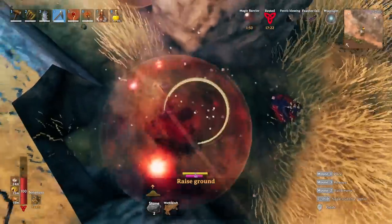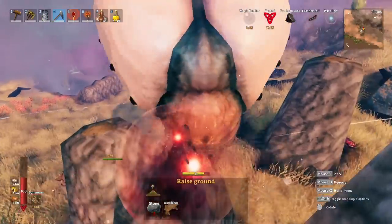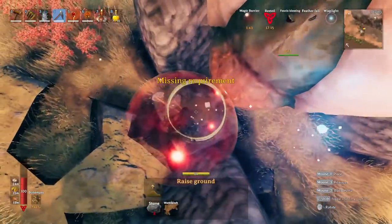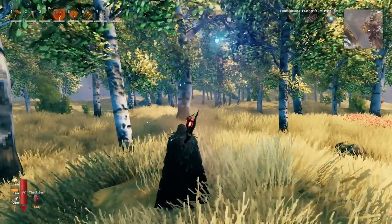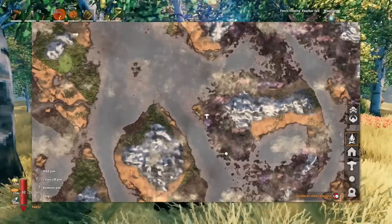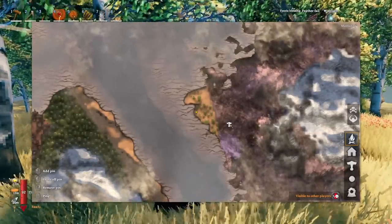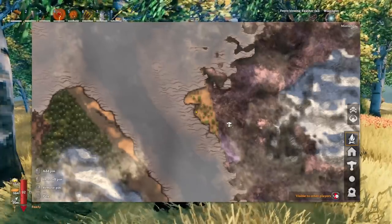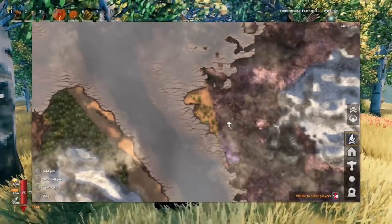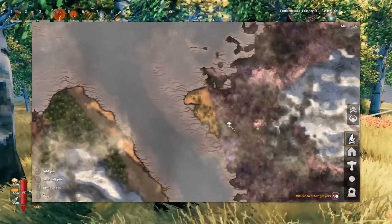However, if you trap one, you pretty much eliminate all of that danger and can just go farm it whenever you want. So let's talk about how to trap one. I have one marked here — if you know where one spawns, mark it on your map because it will respawn in that general area. I know there is one that spawns right here, and I verified they do respawn. It takes about an in-game week or more for them to respawn since they made changes to the y'all spawns.